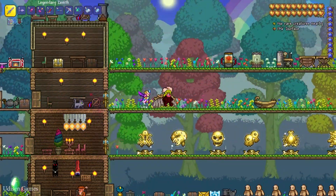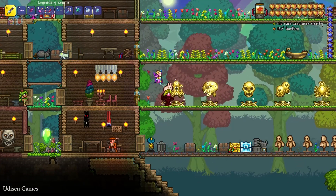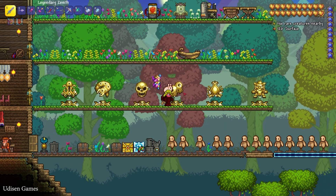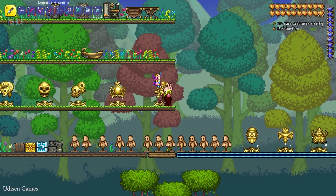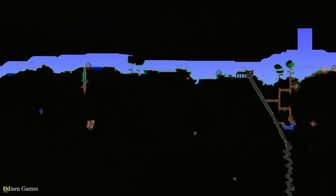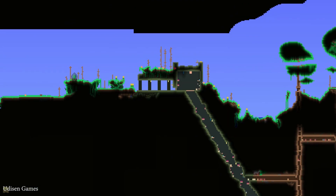First, kill Wall of Flesh and turn your world into hard mode. After that, kill Eater of the World, Skeleton Prime, The Twins, Plantera, Golem. After that, go to the dungeon, which looks like so. You can always find the dungeon structure on your map — it looks like so on the map.